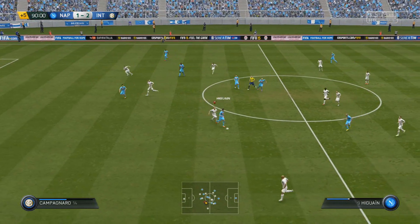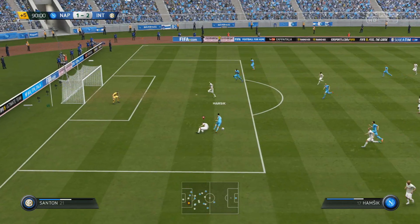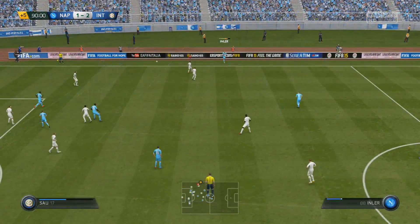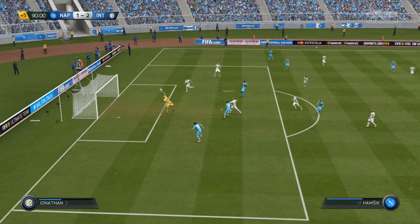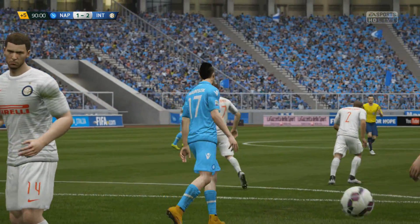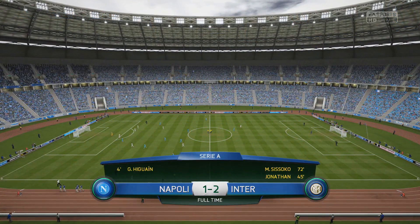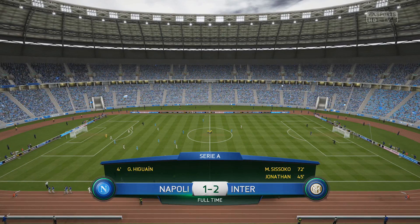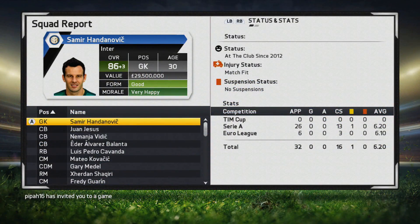Handanovic makes a good save to thwart Higuain's cheeky drop of the shoulder. Mertens sets up Higuain again, and Hamsik is through in stoppage time — brilliant turn, completely sold me with the fake shot — but Ranocchia gets in a good block. Napoli continue pressing deeper into stoppage time; Handanovic tips a ball over for a second time, though Hamsik was offside anyway. So in the first game we deserved three points and got one, and in the second we didn't really deserve anything and got all three.